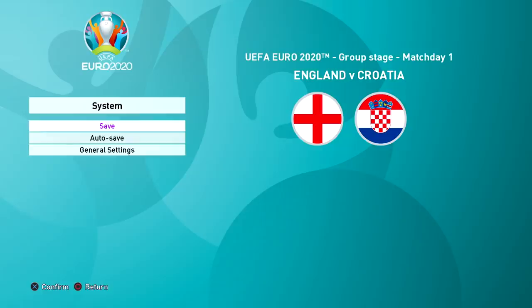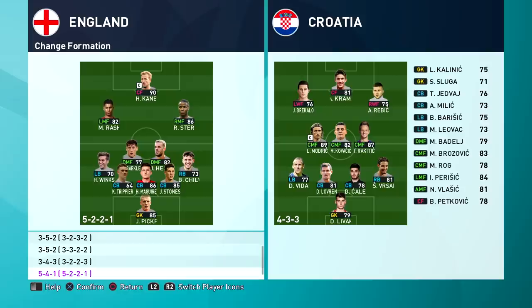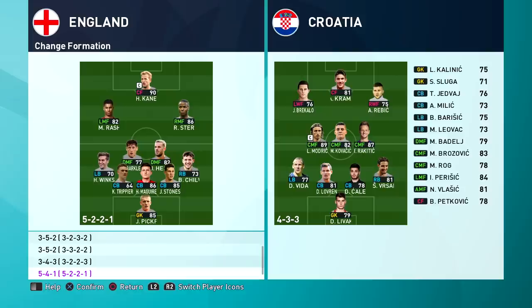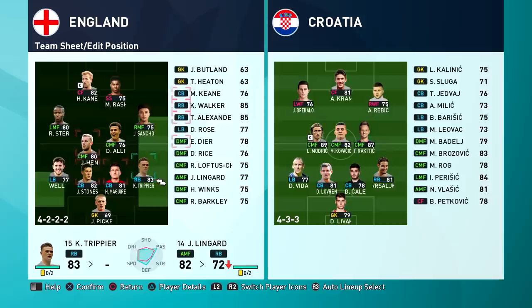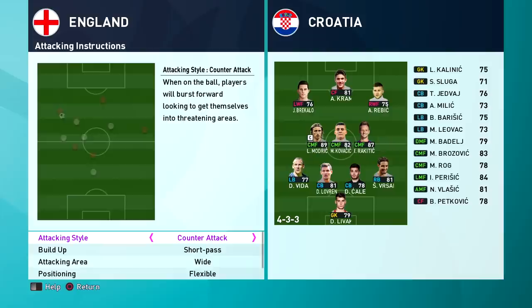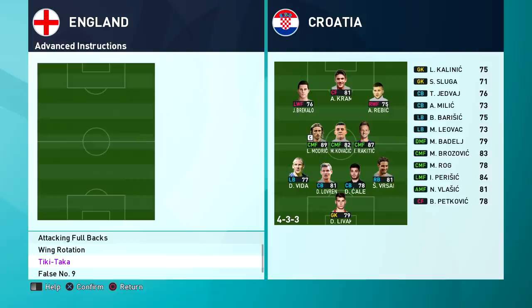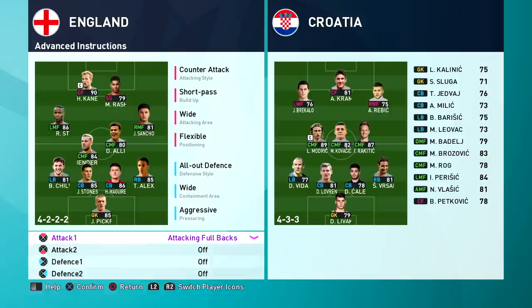I'm going to change the match length to eight minutes - in FIFA it's match half so I usually do about four or five minutes which means eight minutes total. Let's do the game plan first - I don't want to just use the default lineup. PES is much more of a tactical game with different advanced instructions. I'm going to do a simple 4-4-2 today - Rashford and Kane up front, Sterling on the left, Sancho on the right. In midfield we'll have Henderson, and we've also got Alexander-Arnold, so Trippier comes off. Chilwell stays, picking Pickford in goal.